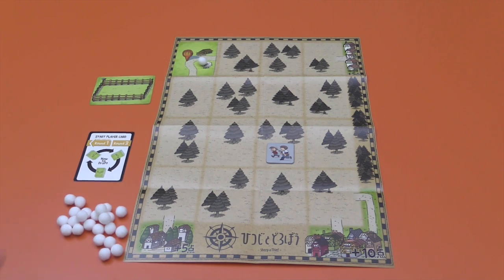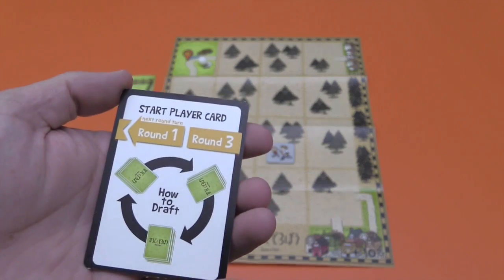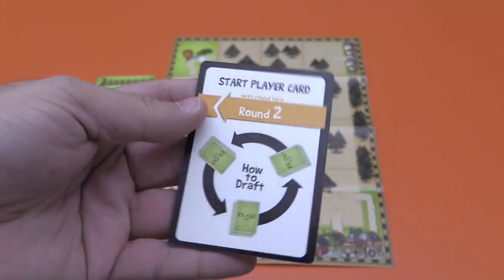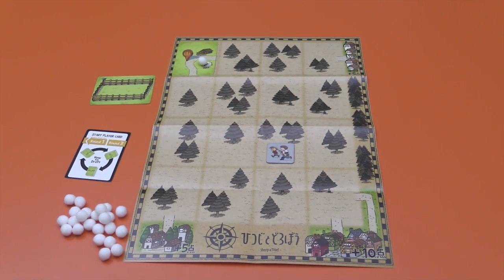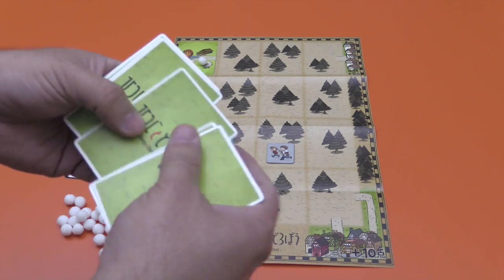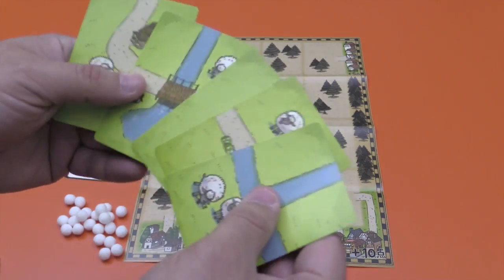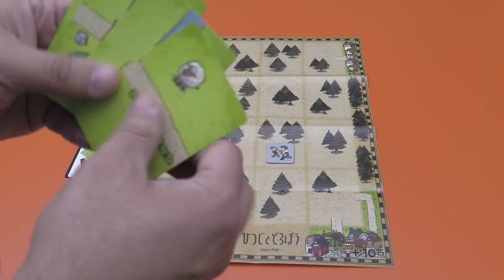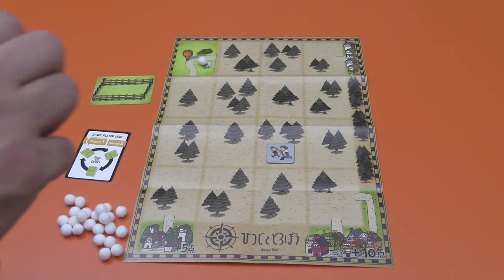The game is a drafting game. You're trying to get the most points at the end of the game. You're going to be playing over three rounds, drafting cards. The first round and third one way, the second round the other way. Each round you are given five cards — you look at them all, keep one, pass the rest, get four more, keep one, pass them, get three, and so on, until you've drafted your five.